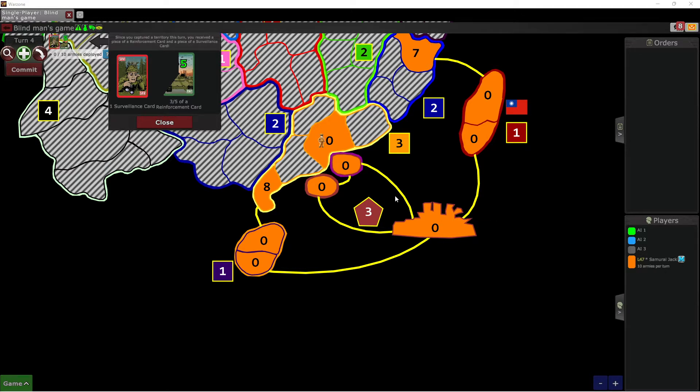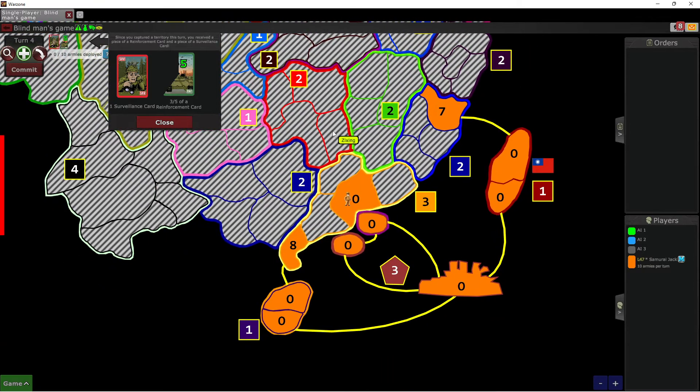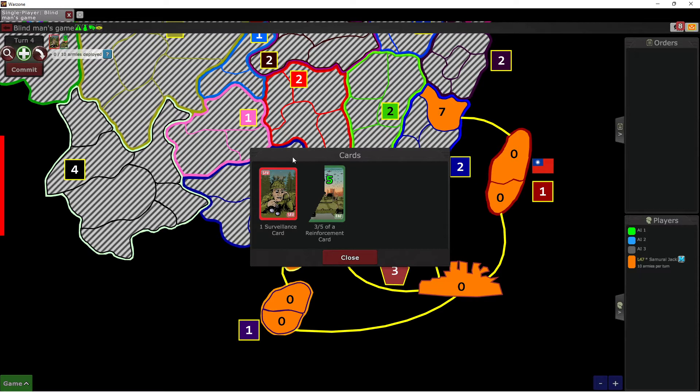Hello again everyone, and thanks for joining us on this how-to-play Warzone series. This is Jack, and I'm going to be reviewing the surveillance card with you today. This scenario has us on a map where you can't see anything — you can't see the enemy players or anything in that regard. Here we are on the map; we've played a couple of turns so I could show you this surveillance card.